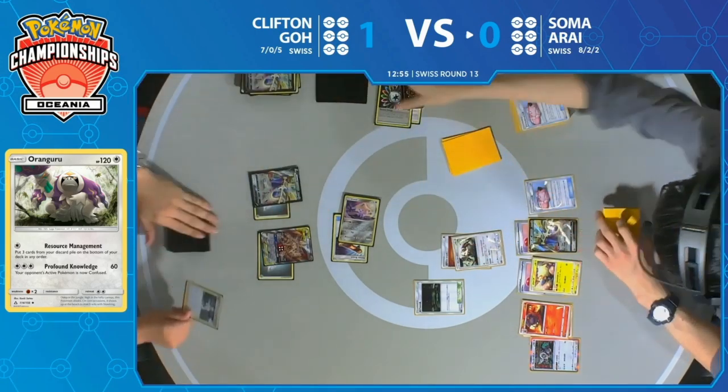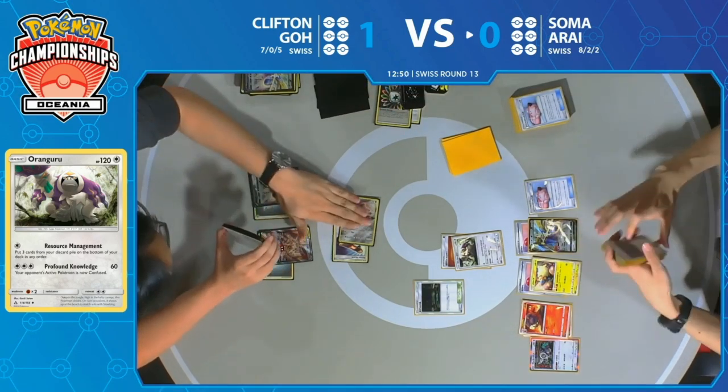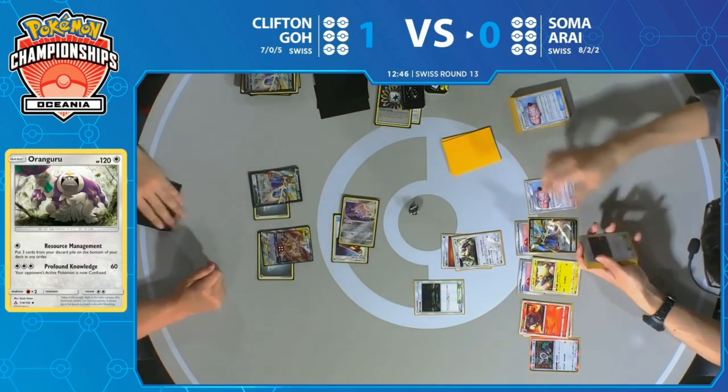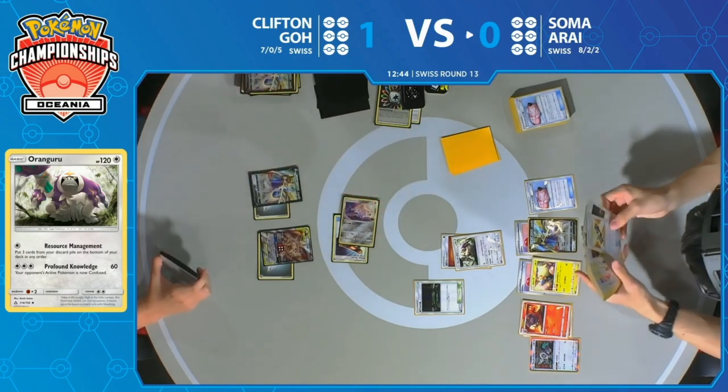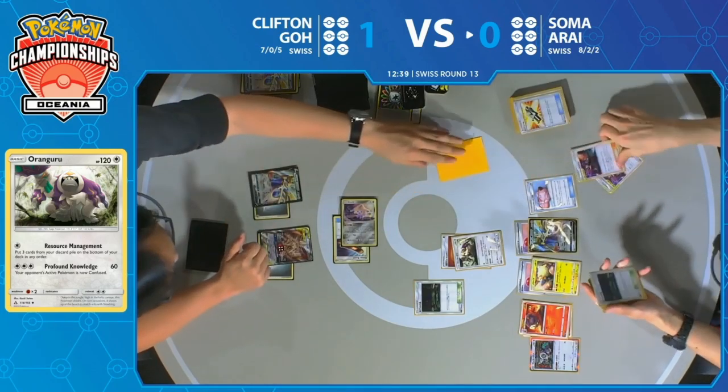Clifton now stays asleep but still has the Escape Board, so not a big deal. All he needs is to actually attack — he has been unable to deal a single point of damage to Soma this entire game. In fact, funnily enough, he's the one taking damage. Which is not something you thought you'd say — more damage taken on Clifton's side of the field than Soma's.